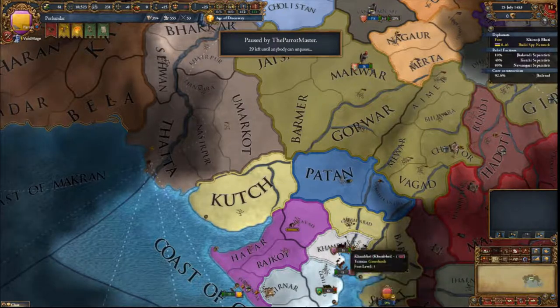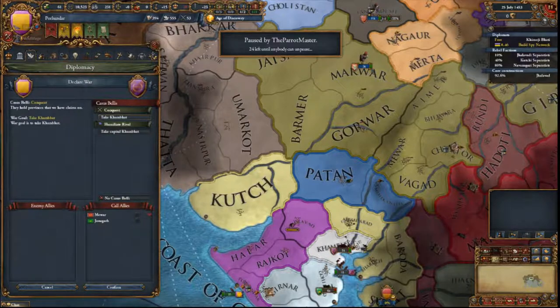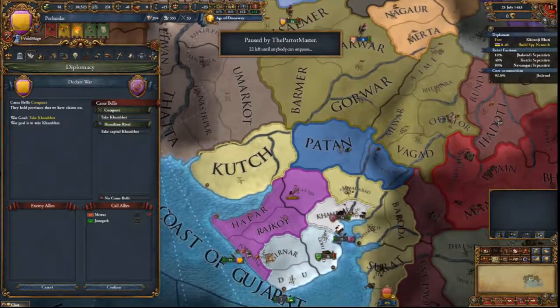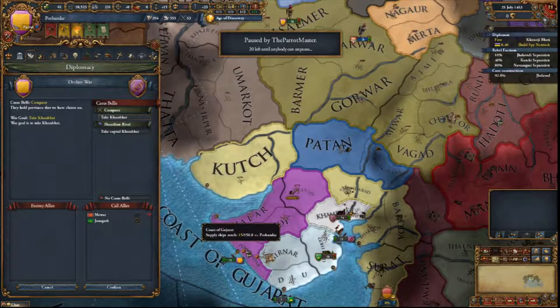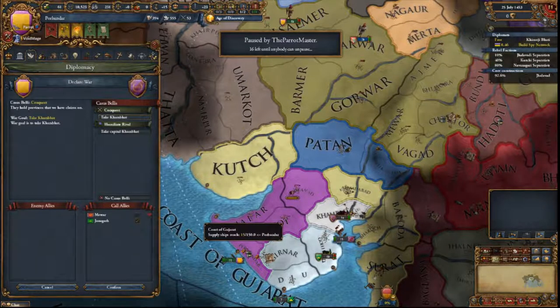Kambat? Yeah, I'm ready. Wait, how do I make the separatists go away forever? You have to wait until their unrest goes down. How close are they to revolting? Like what percentage? We're at 30. You're fine.